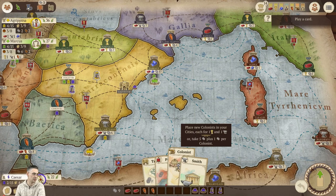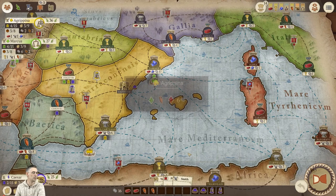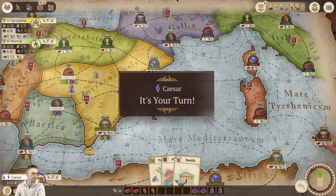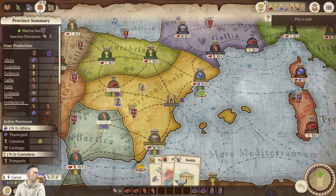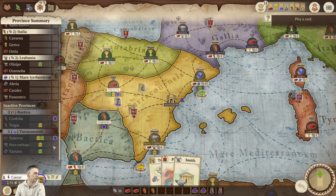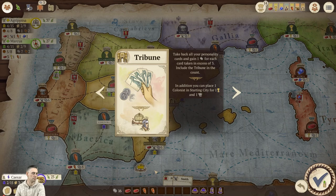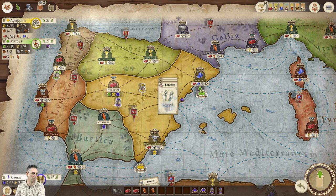I could play the Colonist now — it gets me seven money, that's not bad. Let's play Colonist and take seven money. Agrippina has played the Mercator. I could Prefect and take money — there's only three money on offer though. So I think it's going to be the Tribune, which is a shame because I'm not going to be able to build the colonists since I don't have the food and the metal. So I just get my cards back and get a bit of money.